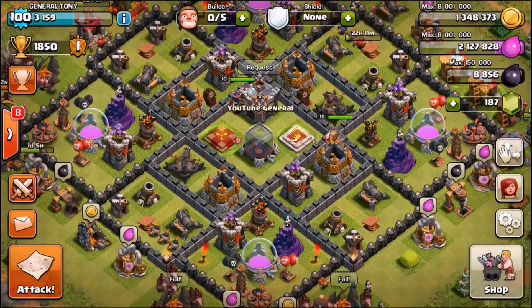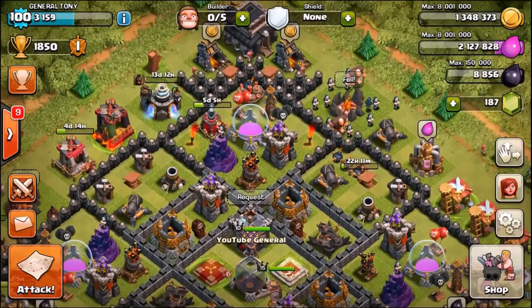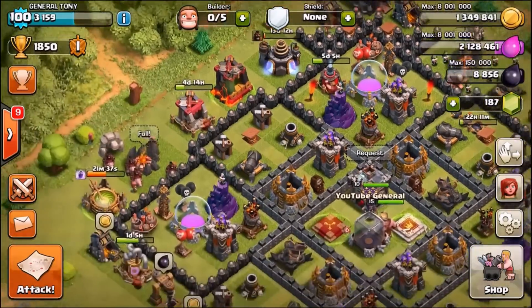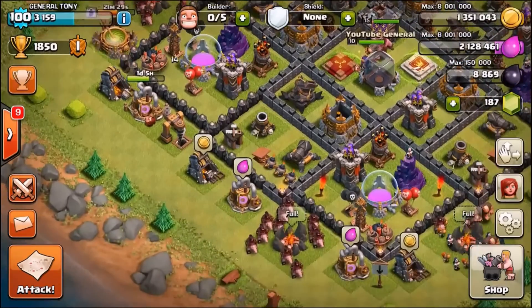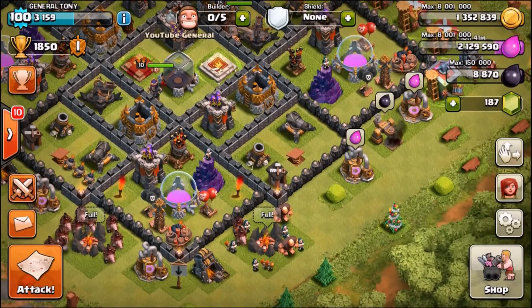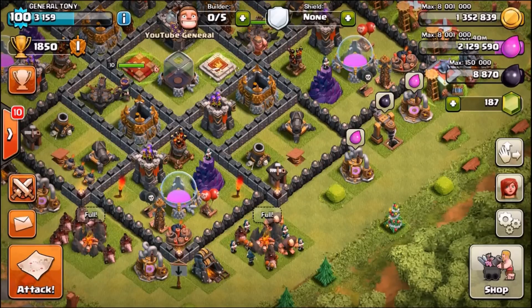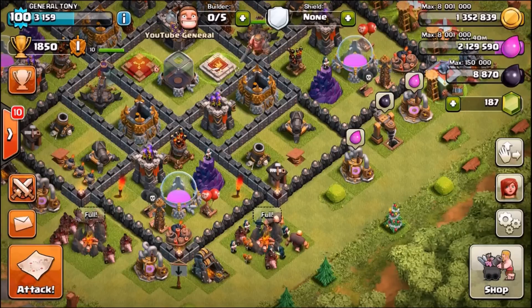What's up guys, General Tony here coming back with today's 30k subscriber giveaway and we have many things in store for you in today's episode. We have got level 4 Hogs, so we are going to be doing 60 Hogs vs 60 Wizards. Three different races, so stay tuned. On top of that we are going to be doing the 10 gift card giveaway nearing the end of the video, so stay tuned to see if you've won.